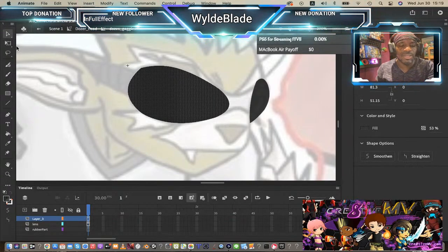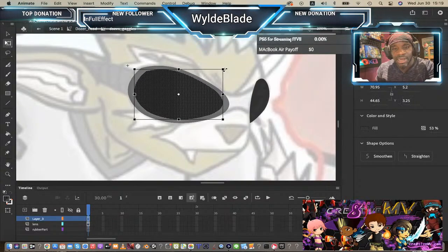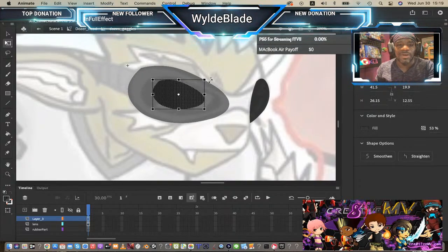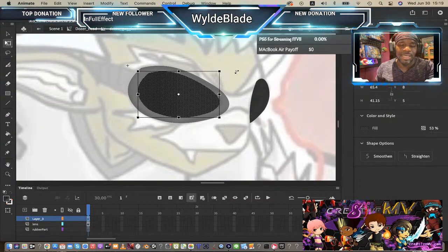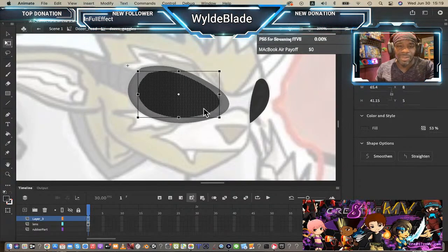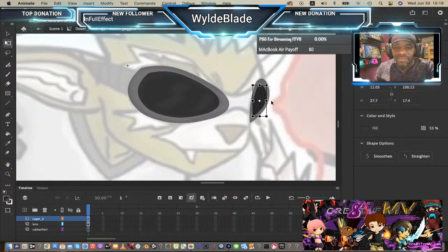For the top lens layer I'll use the Q key to scale it down. I hit Q, then hold Shift — holding Shift lets me scale inwards while keeping the same dimensions. Without the Q key it would try to scale all funky. With the Q key it scales with the proper dimensions. I'll do the same for the other eye over here because he is going to have a bit of a border around the lenses.